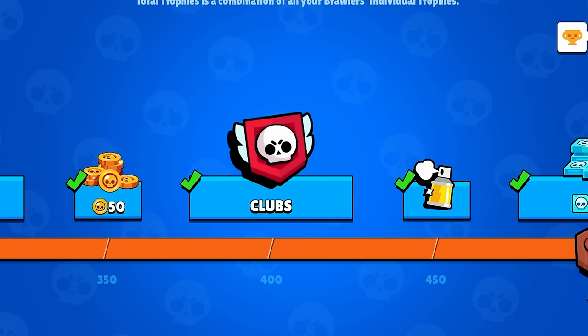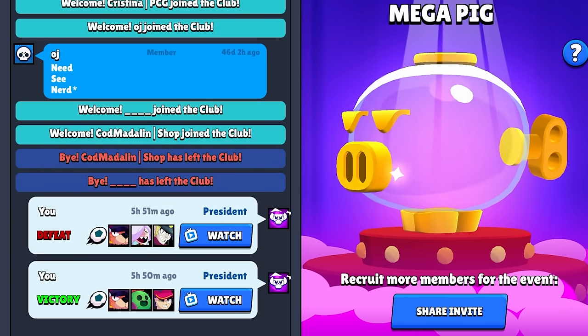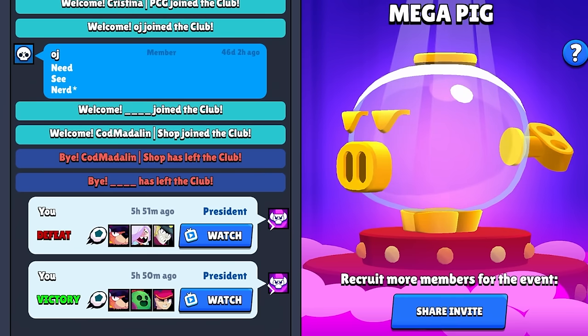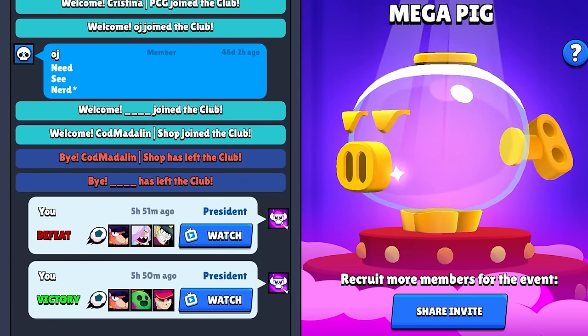The trophy requirement to join a club is being reduced from 900 trophies down to only 400 trophies. The club search results are now supposedly better, prioritizing clubs with at least 22 active members. You can now also share replays in clubs, which is a pretty cool feature — you can't choose specific timestamps, but just being able to share matches is nice.